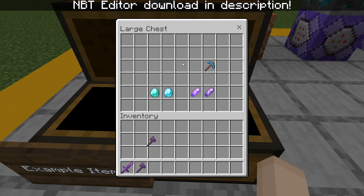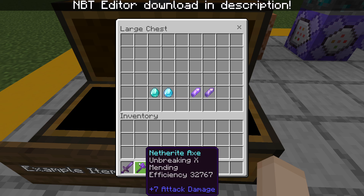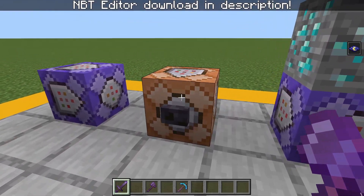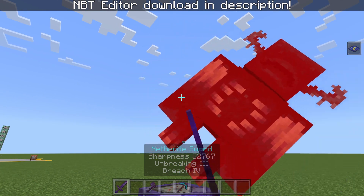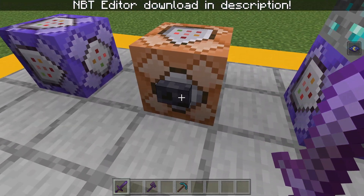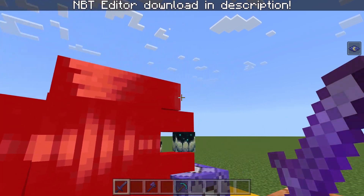So let me show you guys the legitimacy of these tools by testing them. Let's go spawn a warden right here. Let me show you guys that we do not have other effects than night vision. But if I were to hit this warden, as you can see, it's a one hit. Summon another one — one hit.